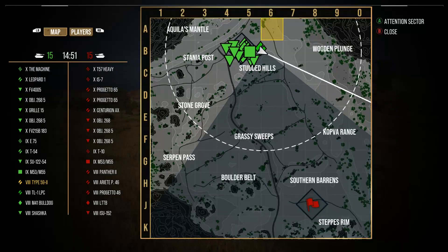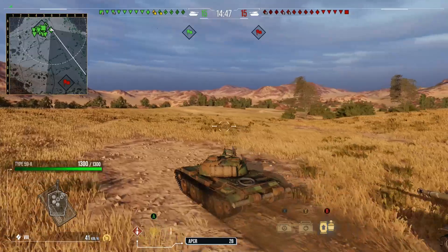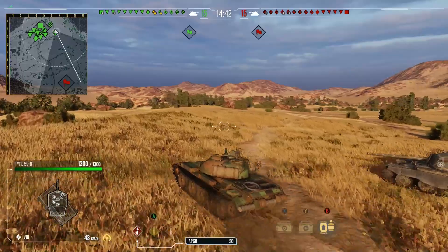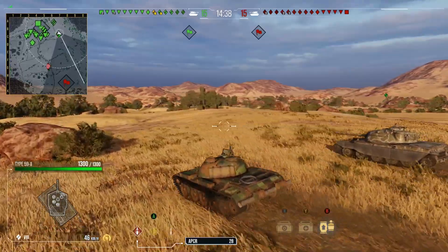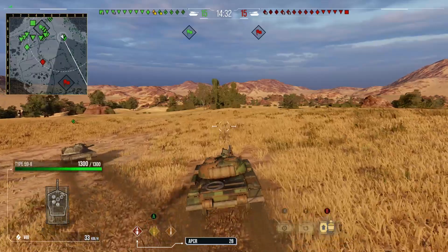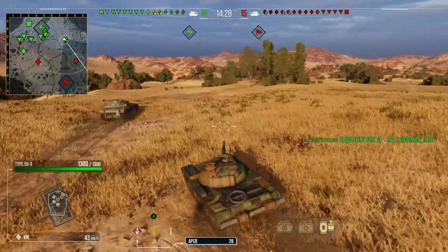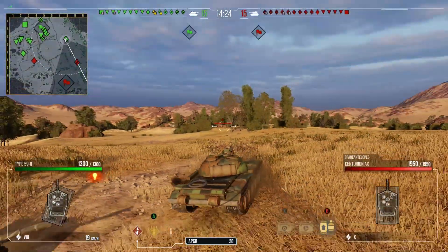On to the next game — we're on Steps. This time we're not top tier; we're pretty horrifically bottom tier and going to face some nasty tier 10s. It's me and Turkey platooned up, going to the normal medium tank flank on Steps, pushing this 890 line. We're going to use these ridgelines in front of us to try and stay hull down against the tanks ahead and hopefully get some good damage off.